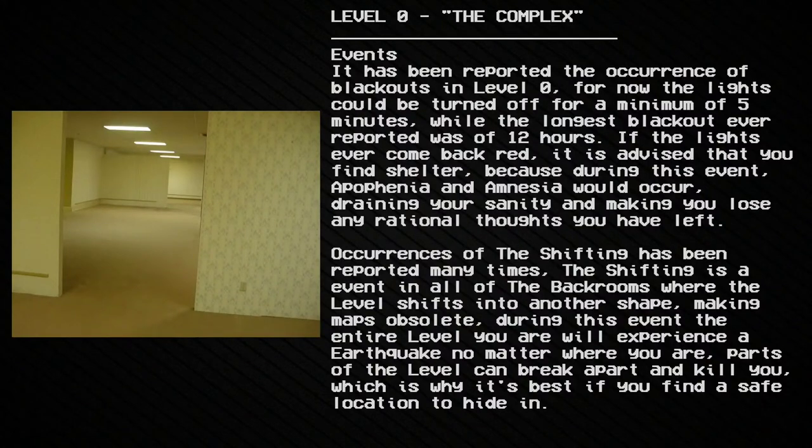Events: It has been reported that blackouts occur in Level 0. The lights could be turned off for a minimum of five minutes, while the longest blackout ever reported lasted 12 hours. If the lights ever come back red, it is advised that you find shelter, because during this event, apophenia and amnesia would occur — draining your sanity and making you lose any rational thoughts. The shifting has also been reported many times: the shifting is an event across all of the Backrooms where the level shifts into another shape, making maps obsolete.